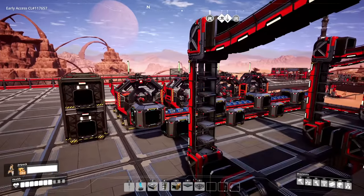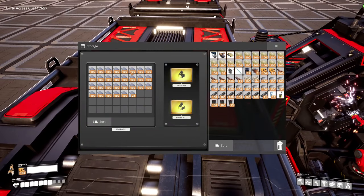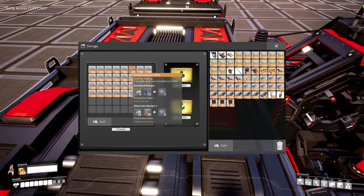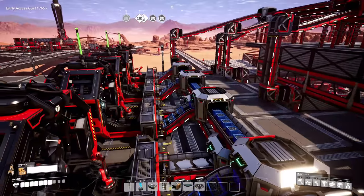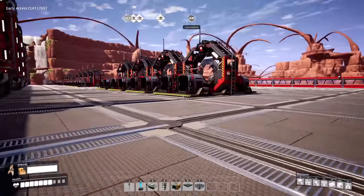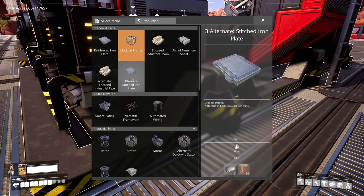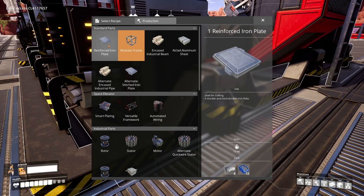We have reinforced iron plates actually being crafted already. We set up four machines for these. We went out and did some hard drive hunting and we have the alternate recipe for the stitched iron plate, which is quite a big deal. It only requires 20 copper wire.